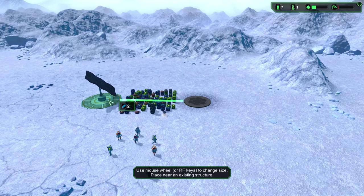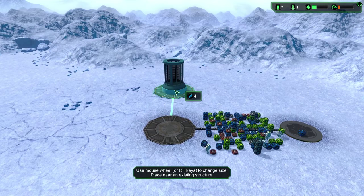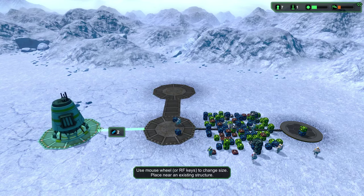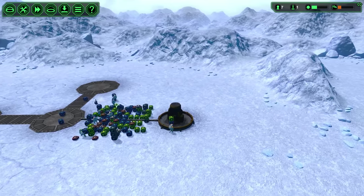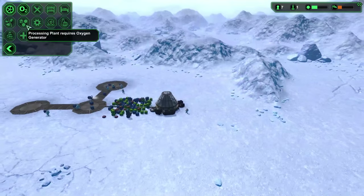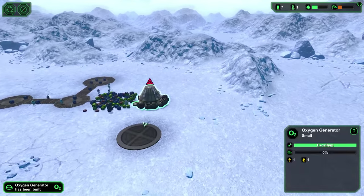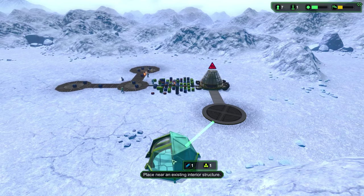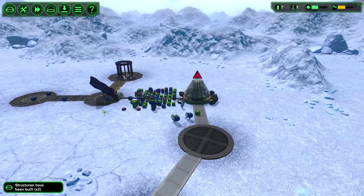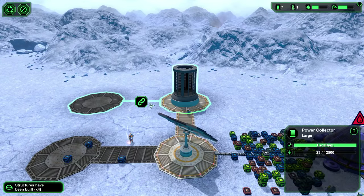You start with a regular sized oxygen generator, then follow that up with a regular sized solar panel — link those two together. Then add the largest possible power collector, link those together, and add the largest possible water extractor. Put that right next to the solar panel. We're going to add a wind turbine as soon as the solar panel is up. As soon as that oxygen generator is up, add a processor plant and link it up.